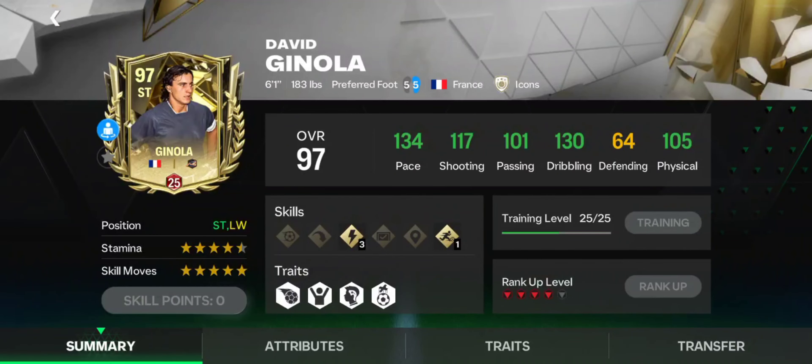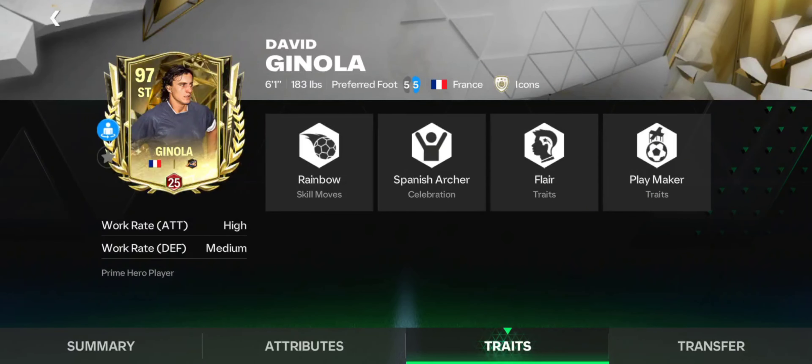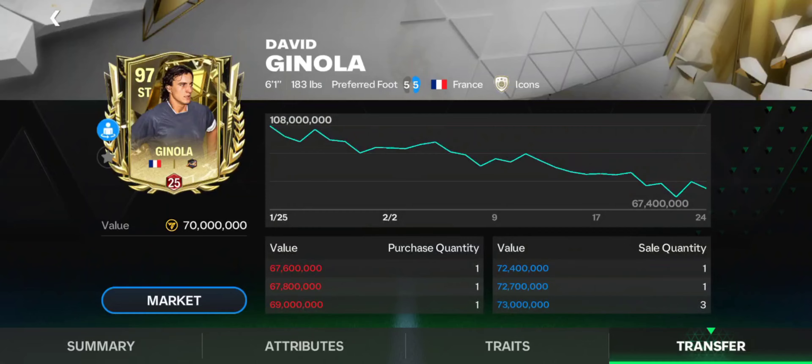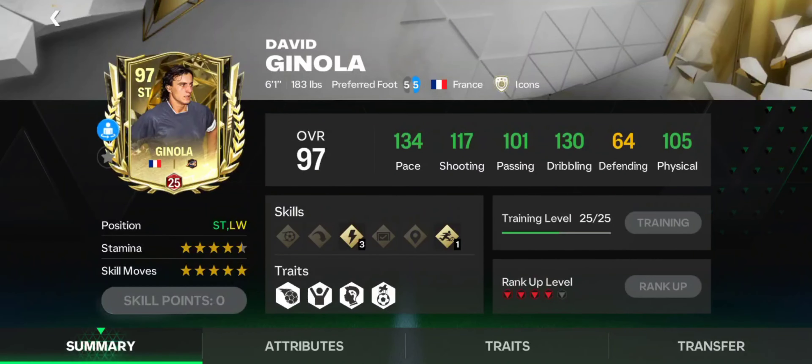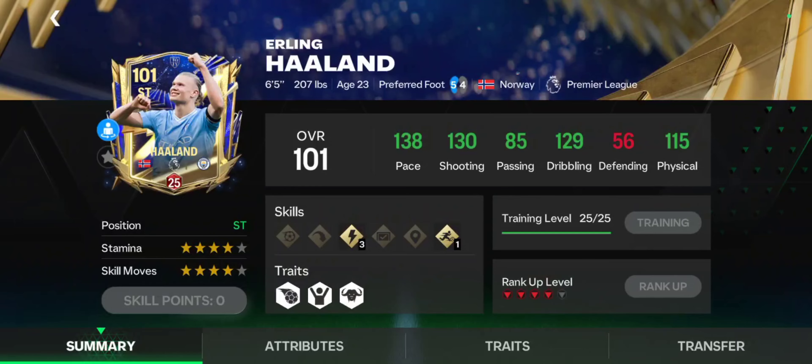Both sell at the same price, so there's no issue with pricing there. The last one in this less-than-100-million group is Ginola. Might sound a bit outdated, but that's not the case. His gameplay is still great, and one of the advantages he has over the other two strikers in this group is 5-star weak foot. If I had to rank these three, I'd say Ginola first, Robin van Persie second, and Suker third.